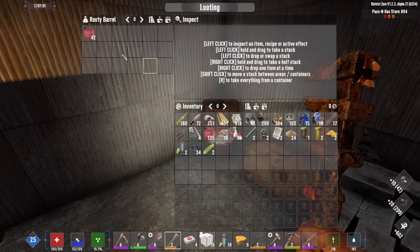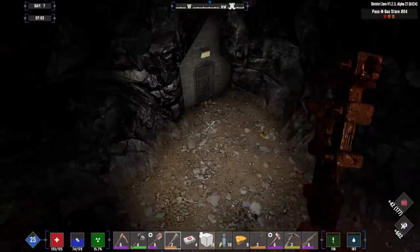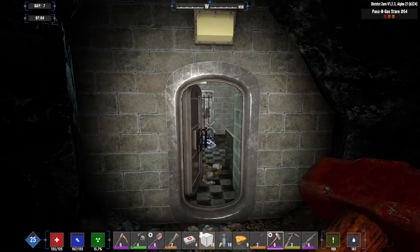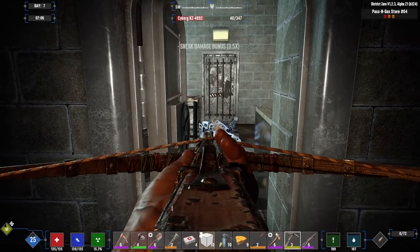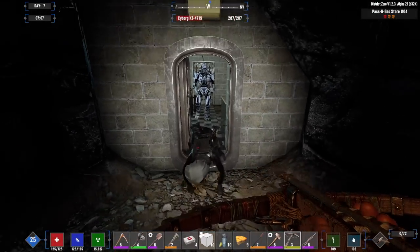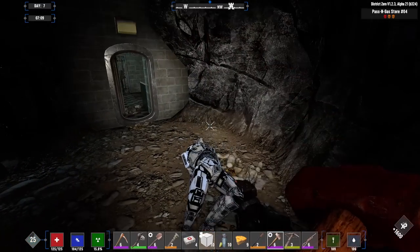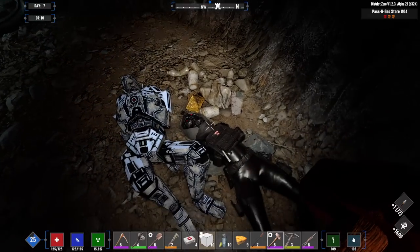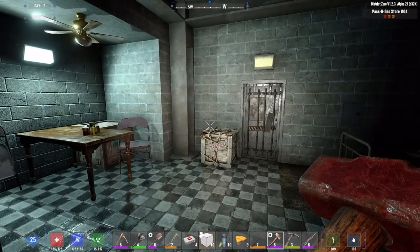A little bit more gas — let's get down here. I don't think I've been down here yet since Alpha 21, I don't think much has been updated. Wakey time. Oh, he's got an arrow sticking out of his head — that's new. Every arrow I've ever shot at these things has broken before, but now it looks like we can retrieve arrows from them, so that's good.